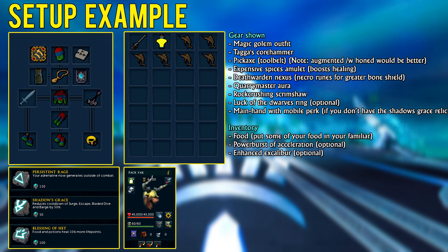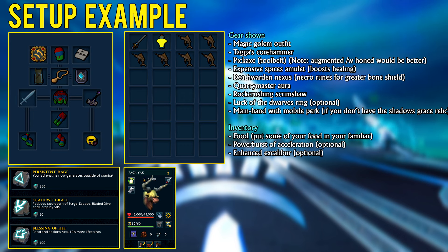Something else that is nearly just as important are mobility abilities — specifically Escape, Surge, and Dive. I'm aware that there are other strategies to move around such as Prisms, but simple fast kills are done using mobility abilities. Reduce their cooldown by using a main hand with the Mobile Invention Perk or the Shadow's Grace Archaeology Relic Power.